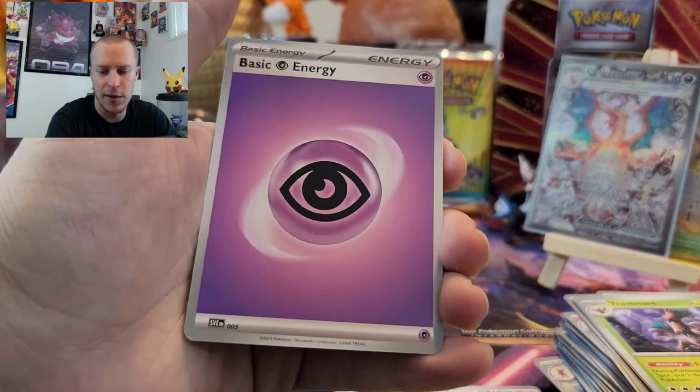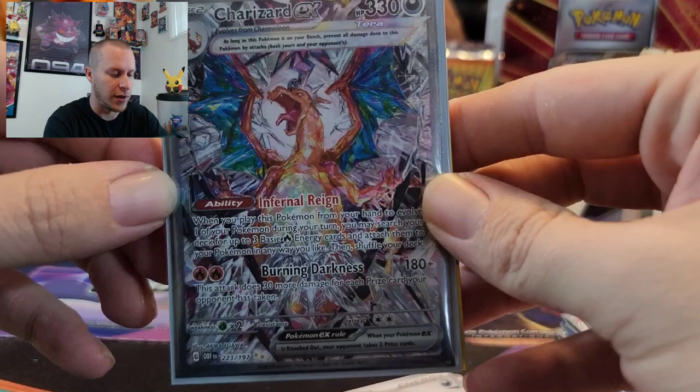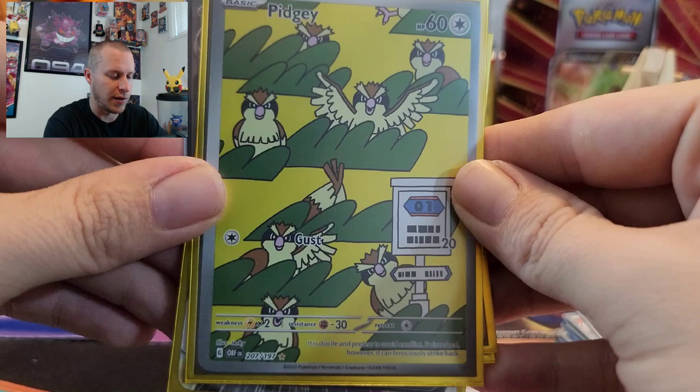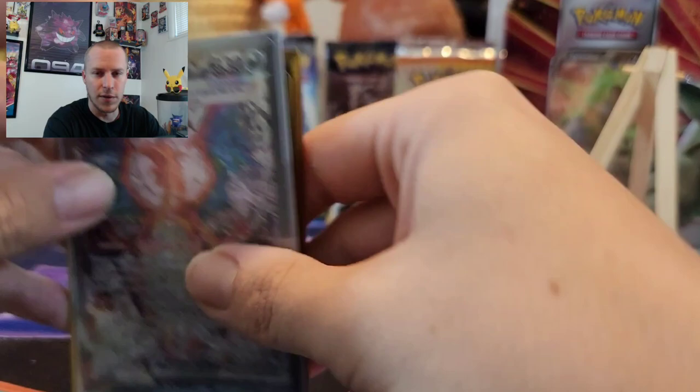I like Entei — he's my favorite of the dog trio. Alright guys, that was an awesome opening. Let's go ahead and do a recap. We obviously have ourselves the chase card — Alt-Art Charizard EX, awesome card guys, I love that artwork. Then we got the Artisan Gold card, Palafin. We got the Pidgey Gallery card — I like this art a lot, it's an awesome art, very simple. And then we got the Clefable EX. So we got one of everything almost, except for a full art.